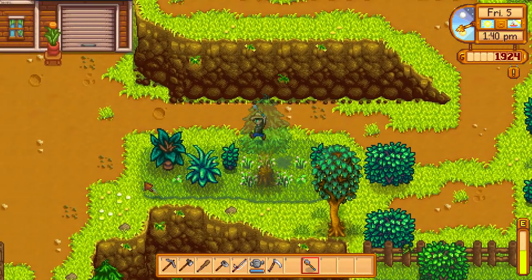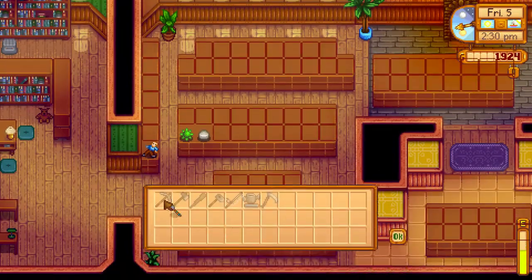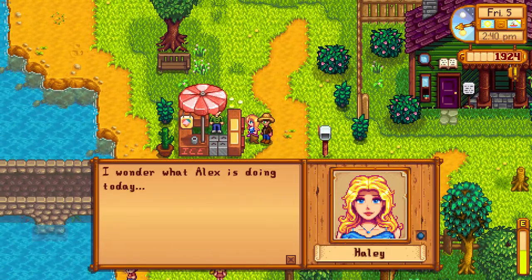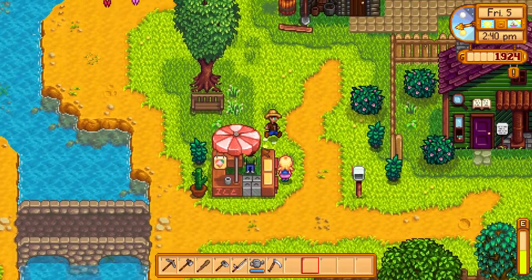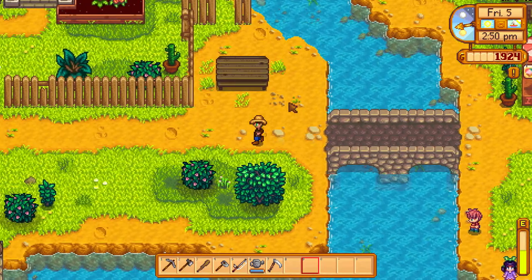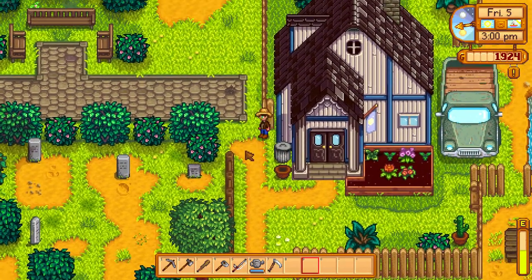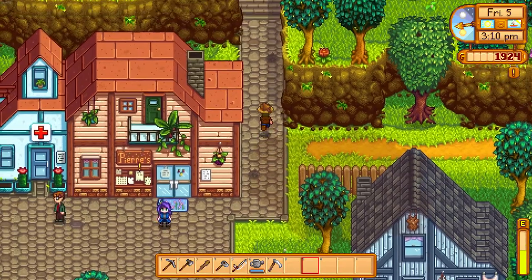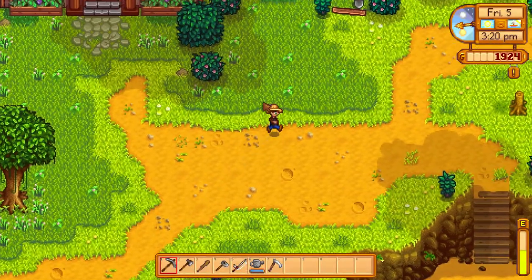I can make it to the museum before it closes. I'm going to donate this rusty spoon — I haven't really donated much yet and I'd like to get that done quickly. I wonder what Alex is up to. He's standing there — 'What do you want? I've got more important things to do right now.' The ice cream is good for your energy but it's way too expensive for what it is. There's a glitch where once you get a horse you can park it behind the stand in any season and still purchase ice cream, which is pretty funny.